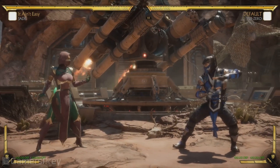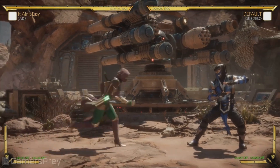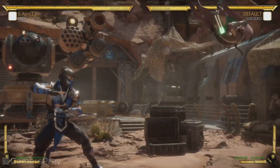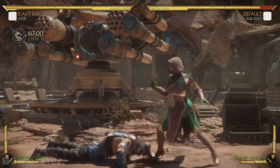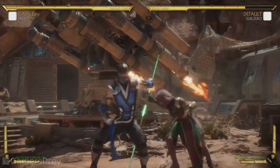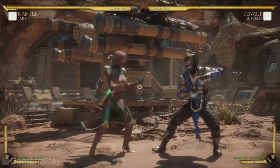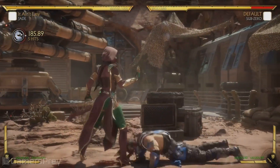On this loadout, she is more rushdown based. If the zoning's not working out for you, she has a command run. Also, everyone that's emo that run has gone in MKX because you don't have a neutral — you can play Jade. So this pole vault move, if you just let it go, she'll actually do some damage. Sometimes I'll use it as just a combo ender and get some additional damage.